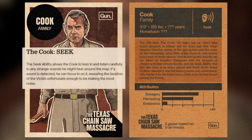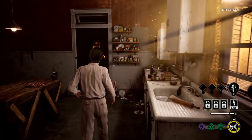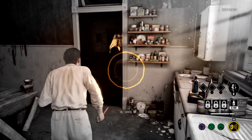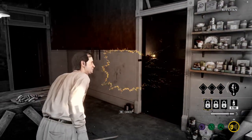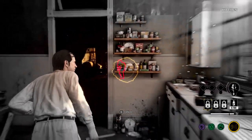Now that you know what the attributes are, getting into the cards: the Cook — his ability is the Seek ability. It allows the Cook to lean in and listen carefully to any strange sounds he might hear around the map. If a sound is detected, he can focus in on it, revealing the location of the victim unfortunate enough to be making the most noise. So he's going to be kind of like grandpa, the all-seeing eye around the map, but in a more localized area to him.